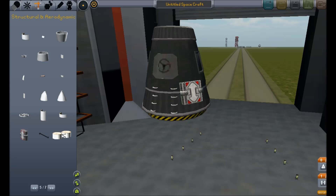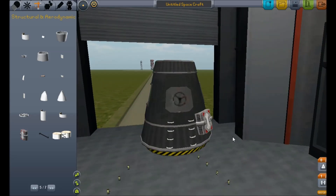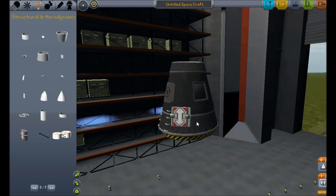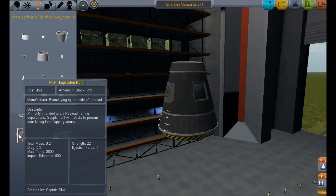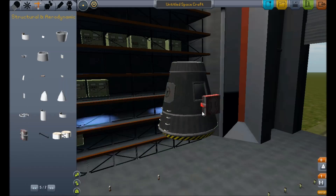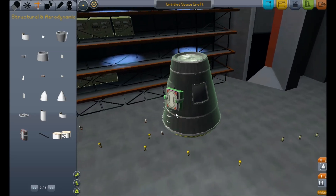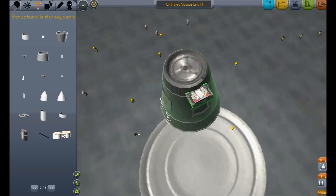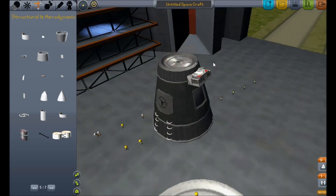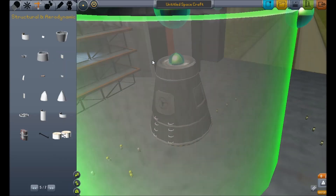These are explosive bolts — they're basically decouplers and they just pop things away. They've got an ejection force of 1. I actually often use these for mounting points — if I want one of those MechJeb cameras at a weird angle, I'll just use these as mounting points because you can attach things to them. It's really handy.